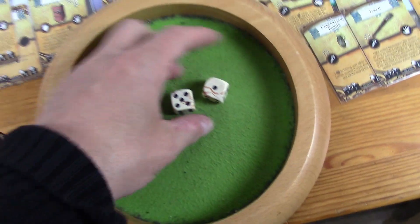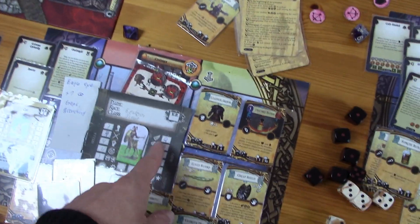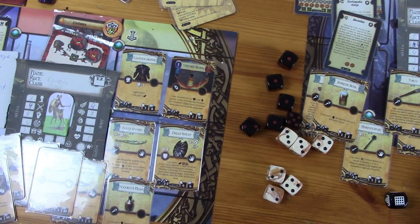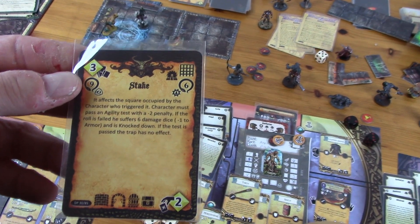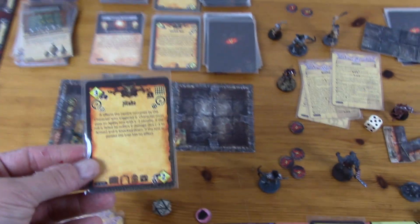Nearly — he didn't make it. Now he has to do an agility test with a minus two penalty. His agility is four, so he needs an eight again. He has leather armor which is a minus one and a great shield which is a minus one — so he needs a ten. No way. That should cost him three points. Six damage dice and a minus one to armor — and he's knocked down, so the running is over at that point.